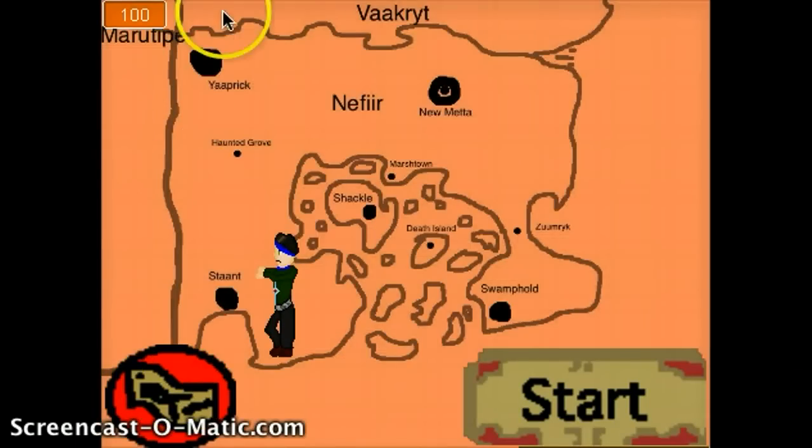Right now I'll show you a map. So right here we have Yprick, Vakrit, Mephir, Haunted Grove, Staunt, Shackle, Marstown, Swamphold, Zoomerick, and Numeta.